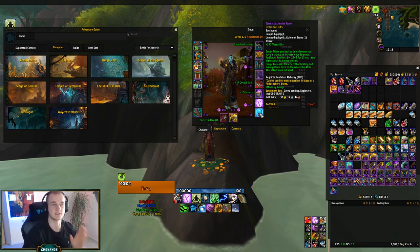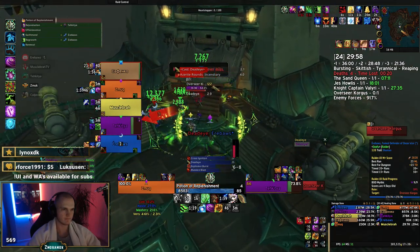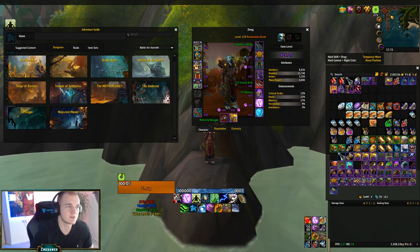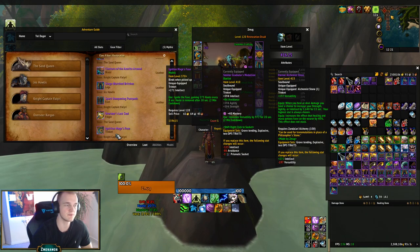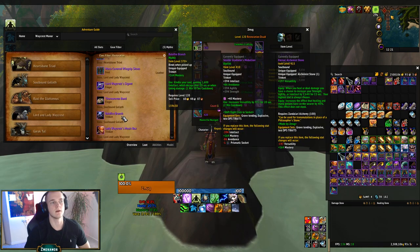In super healing-intensive fights like Temple and Tol'dagor, the Alchemy Trinket is massive. I'll show a clip: I use Potion of Replenishment together with the Alchemy Trinket and it gives me around 35k mana, plus passive regeneration, taking me from 60k up to 100k mana. If you don't PvP, the trinket from Shrine of the Storm — Conch of Dark Whispers — is super strong. You can farm it from Mythic Plus. Alternatively there's the Ignition Mage Fuse from Tol'dagor or the Balefire Branch from Waycrest Manor.